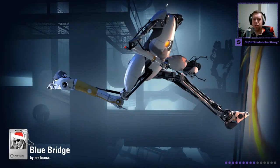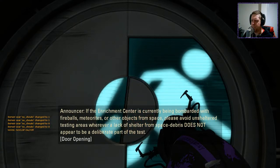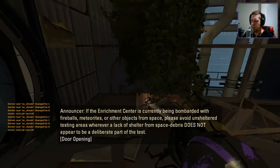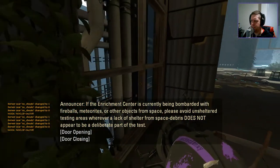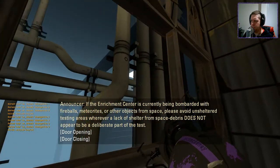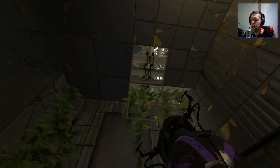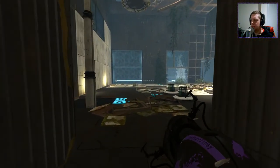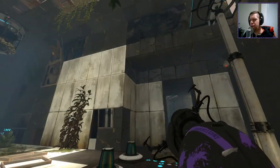So he says it's quite short, but I guess we'll be the judge of that. If the Enrichment Centre is currently being bombarded with fireballs, meteorites, or other objects from space, please avoid unsheltered testing areas wherever a lack of shelter from space debris does not appear to be a deliberate part of the test. That's quite weird — I'd never noticed that before. There are some lower pitched sounds in that voice line that kind of sound a little bit weird.